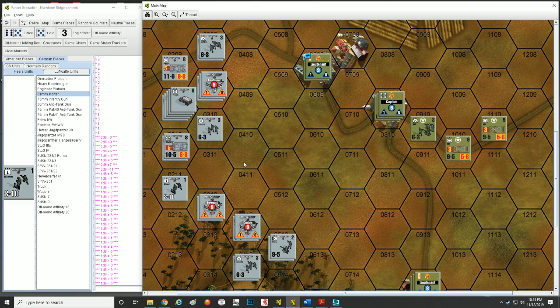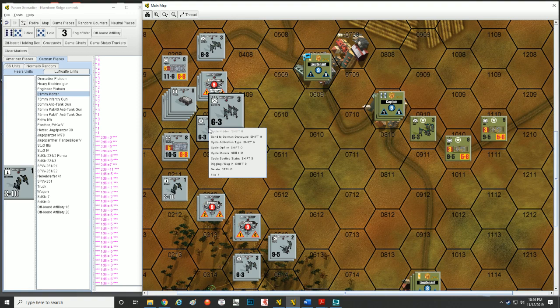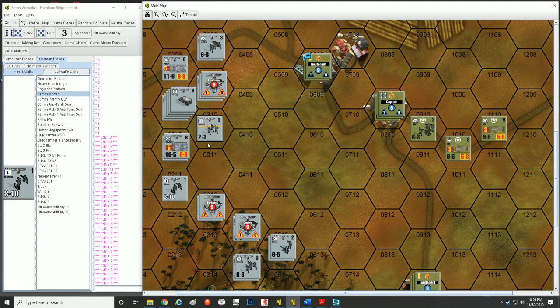So what are we going to talk about first? Let's talk about scenarios. We talked about disrupted and demoralized. Disrupted is your first level of becoming an un-good unit — you're hunkering down, afraid of what's going on. Demoralized means you're panicked, in a state of shock, can't think straight. Demoralized is much worse than disrupted. Units also have step values — this is a full-step unit, and when flipped it's now at half firepower as a half squad.